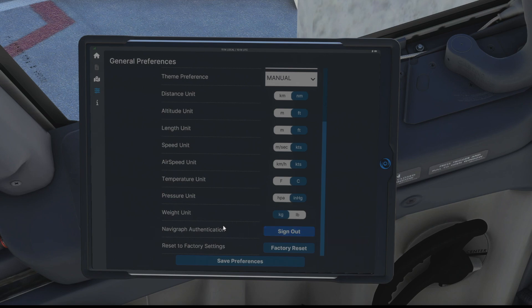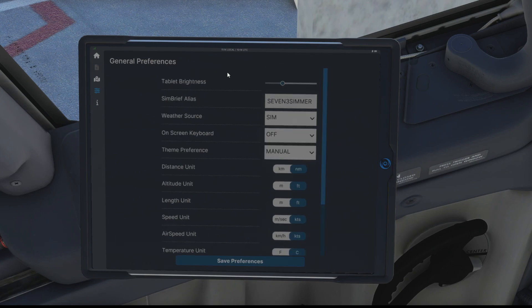Most importantly down the bottom here we've got the Navigraph authentication. I'm currently signed in but when you first log in you'll have a sign in button and it'll pop a QR code up in the middle of the screen and you just scan that on your phone and it lets you sign in on your Navigraph account. And then we just hit save preferences and OK. So that is the general preferences.